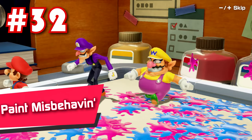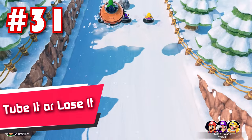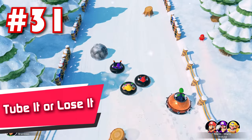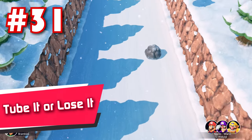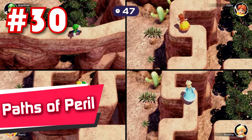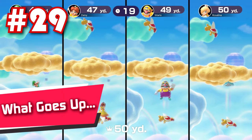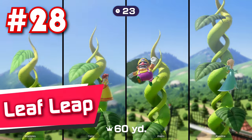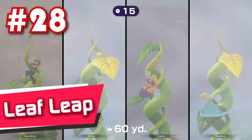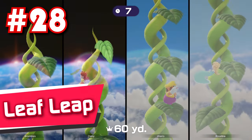34: Cake Factory — probably the hardest 2v2 minigame, but that's not a bad thing. You'll really want to get used to the timing, because one wrong swing could mess up your entire rhythm. 33: Ice Hockey — a really short and sweet rendition of the classic sport. I enjoy this one way more than the other 2 sport minigames here. 32: Paint Misbehavin' — Splatoon in Mario Party? No way! Bonus points for having the second best ending screen out of the whole collection, only barely beaten by Winner or Dinner.